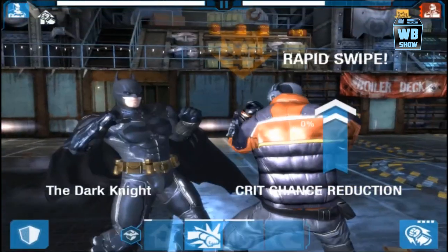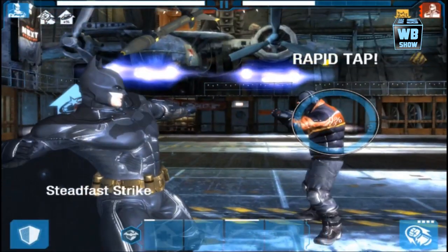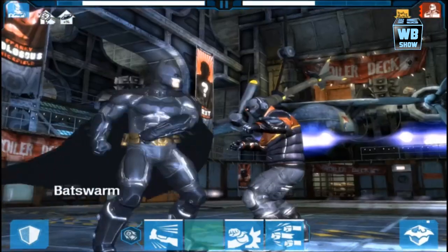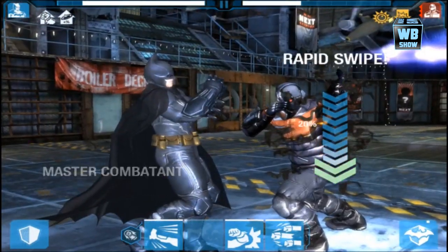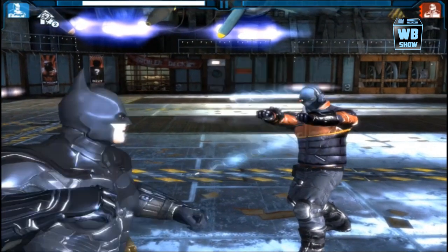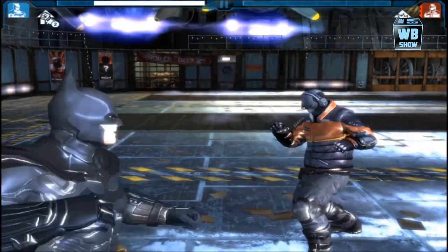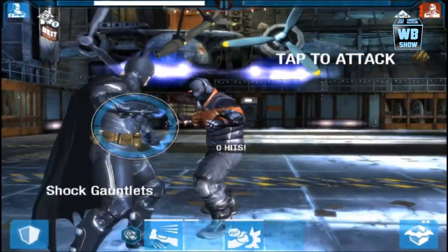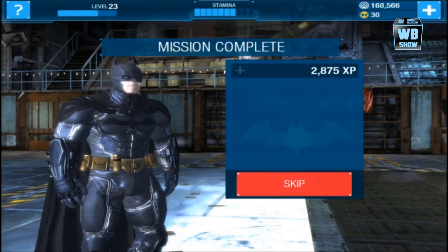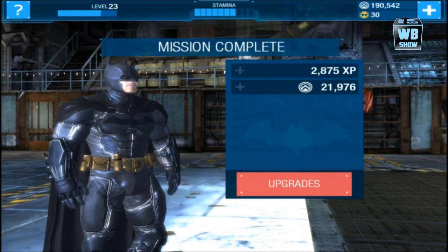As you can see, the suit is much darker than the Arkham Origins suit — the Arkham Origins suit is much more light with a light gray, while this one has a dark gray with a bit of blue tint and has a lot of texture and linings. That is pretty much it — that's the Dark Knight suit in Batman Arkham Origins Mobile.